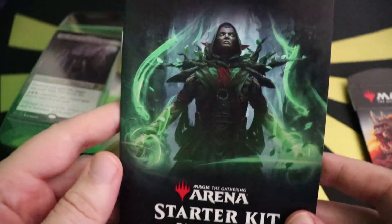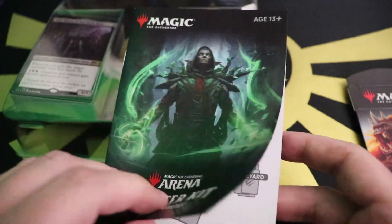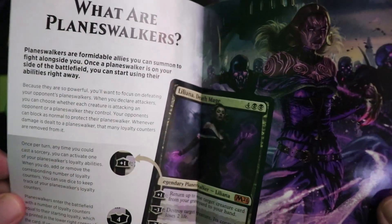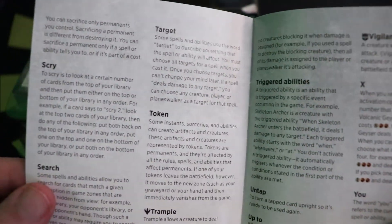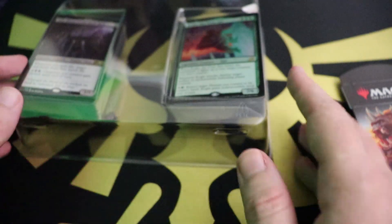We've got the Starter Kit Play Guide — pretty sleek looking. I like this guy producing mana and letting you draw cards. You've got a 'Welcome to Magic: The Gathering' section covering game actions and casting spells, what planeswalkers are — and they've got Liliana in there looking pretty crazy, some great artwork. There's also a full glossary with lots of explanations — things like what first strike is. I remember when I started, most of that stuff didn't even have keywords yet.